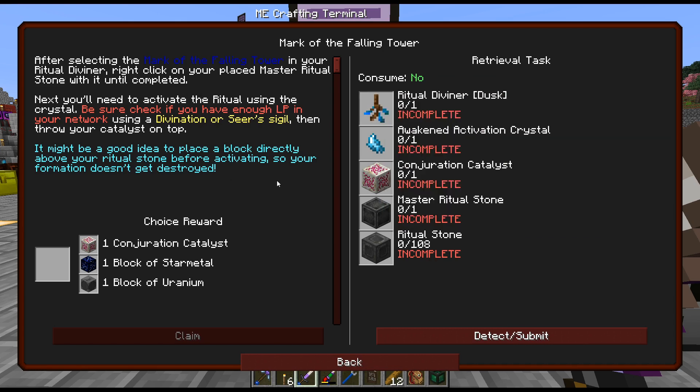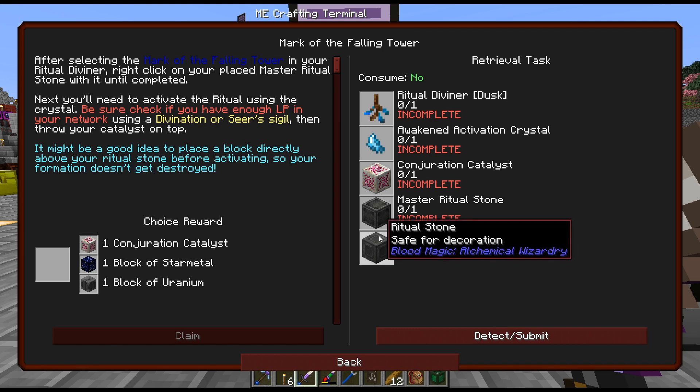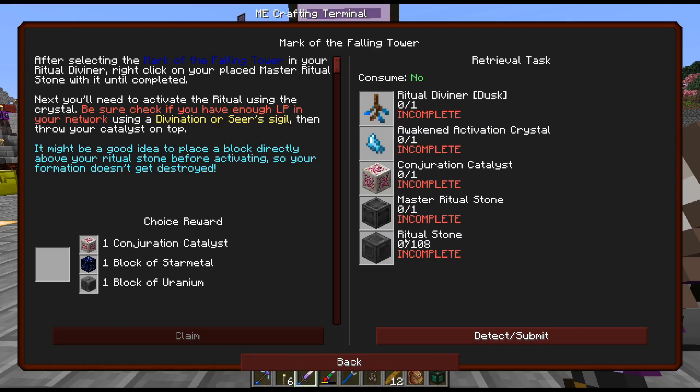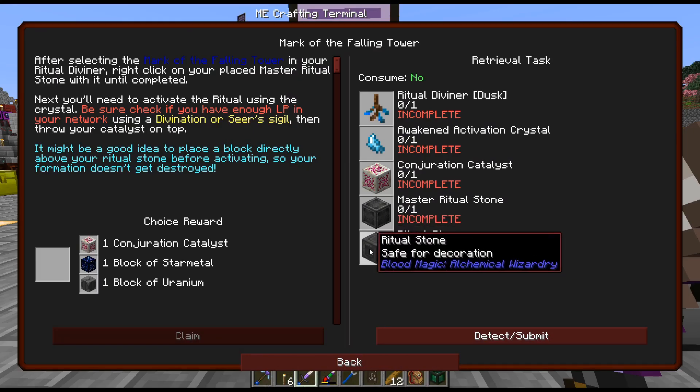One is to go to the moon, I believe. And one is to use this mark of the falling tower — we did do that in Interactions. You throw the catalyst; it's a good idea to place the object above your ritual stone before activating, so your formation doesn't get destroyed. I remember that. That's not the easiest thing in the world to craft — 108 of those.